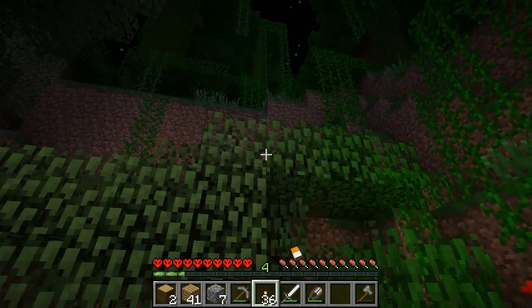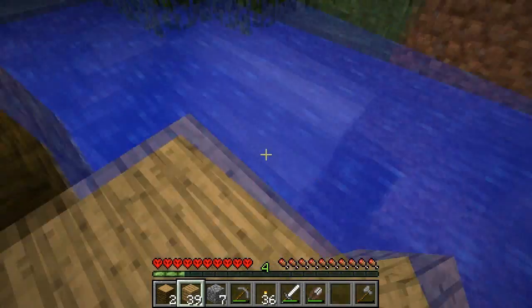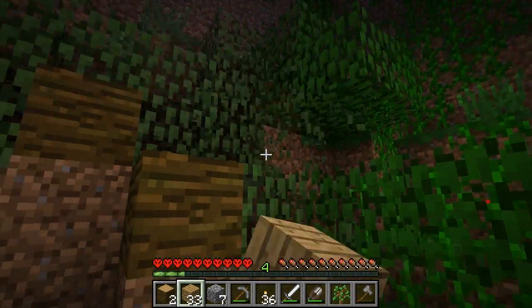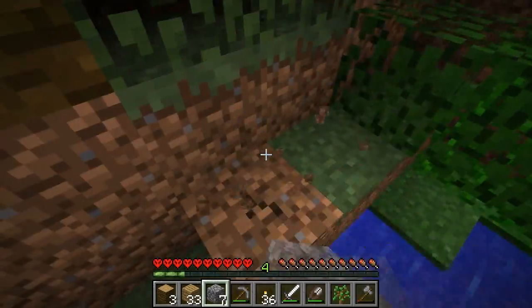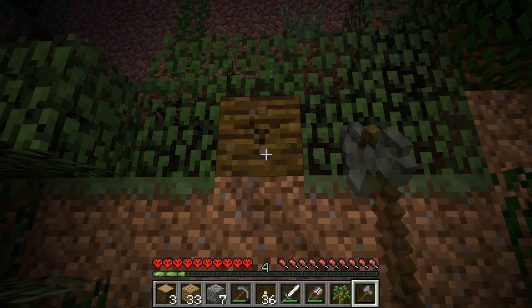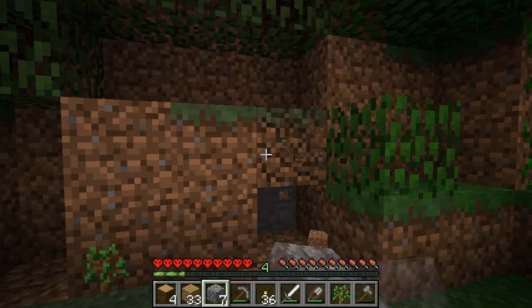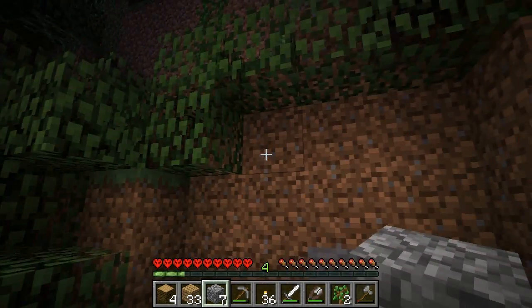Then we're going to have a bunch of vines and stuff in the way, so let's clear out some of this. And let's cut down this. Do I have a shovel? I don't think I've ever made a shovel in this series, anyway. So if that was four or five, then we can put it on the entrance right here. Let's dig some of this out.